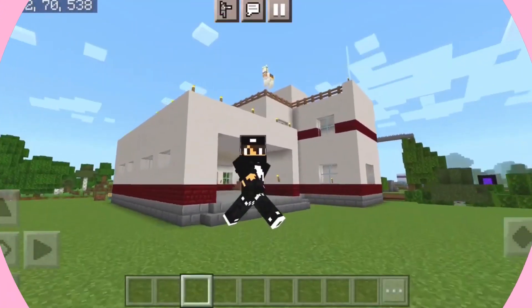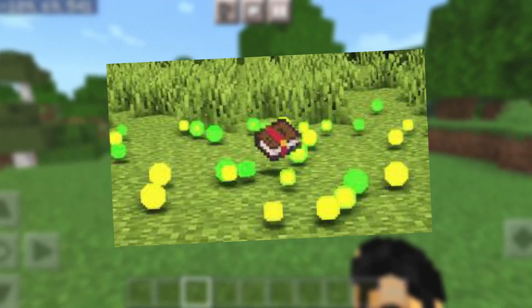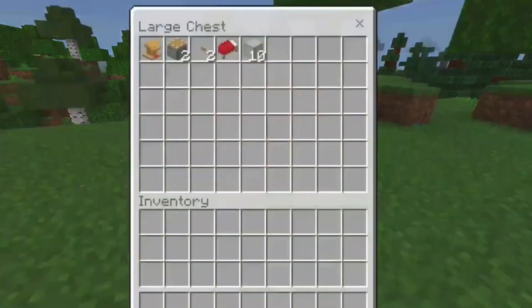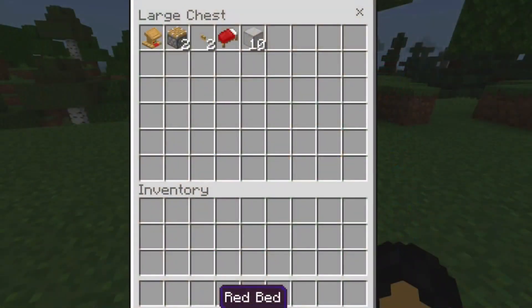Number 3: Mending. If you want to repair your items using just the experience orbs that you collect from killing mobs, mining ores, or other sources, Mending is the one. Mending is extremely useful for keeping your boots in good condition without relying on an anvil or crafting table. This enchantment can be applied to any item that has durability, but it is especially valuable for boots since they tend to break faster than other armor pieces.